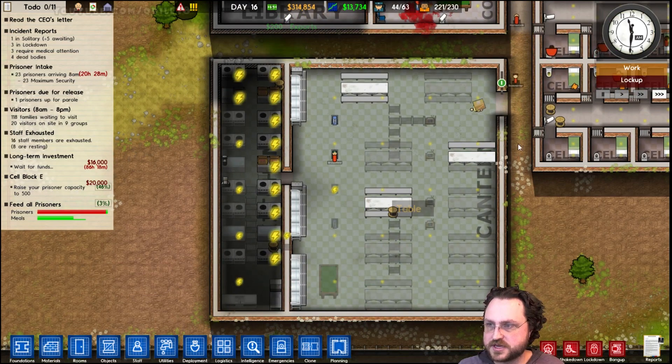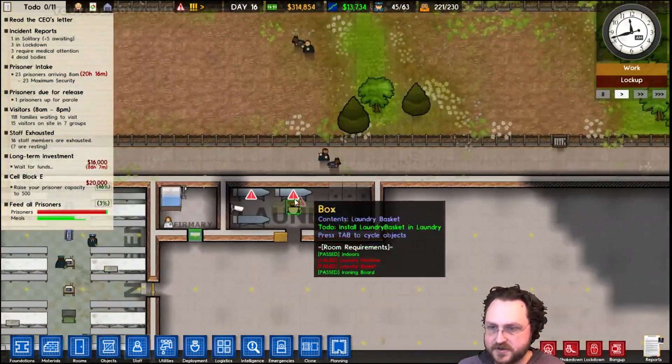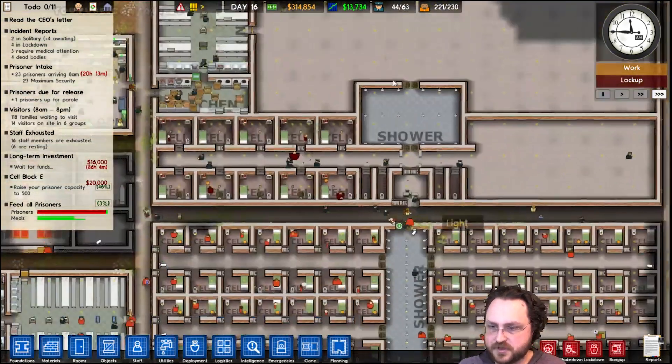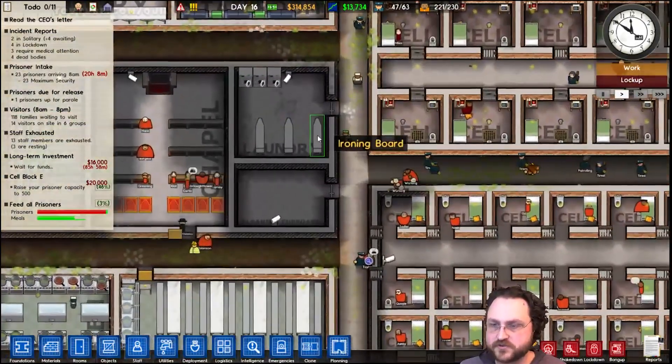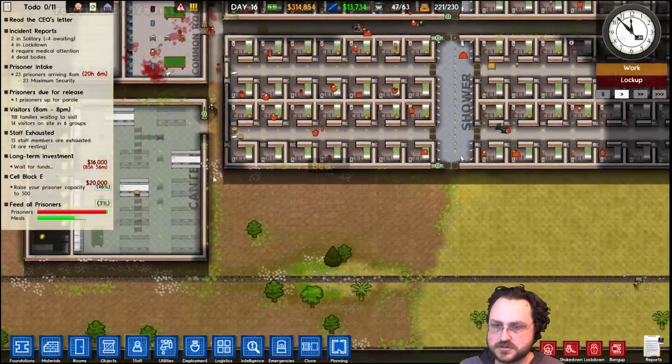Still waiting for a lot of electrical cables to get installed down here — they're working on it. Benches, everything. It's a big prison, there's a lot going on. These laundry boards will not work from that side — they need to work from the top. Top and left is how they work the boards. Good to know. I really want this area to finish because these poor guys are coming in for meals and there's just no food waiting for them over here.